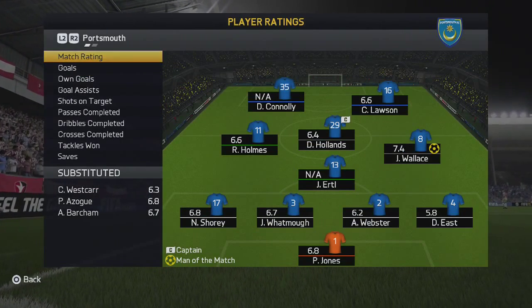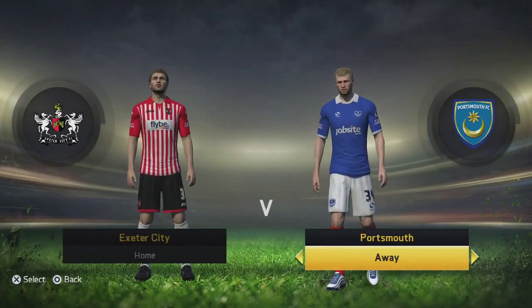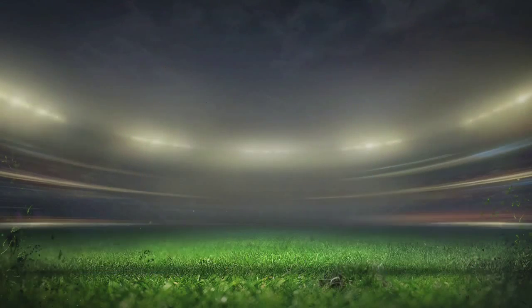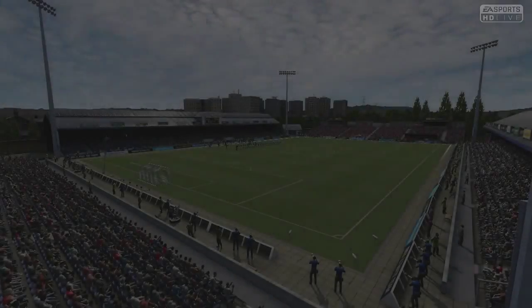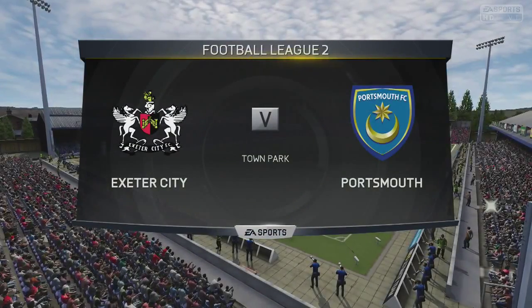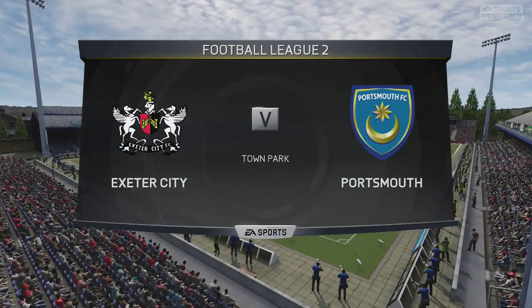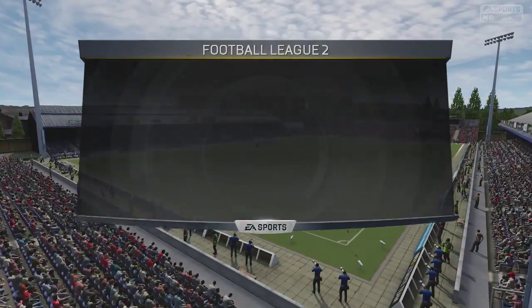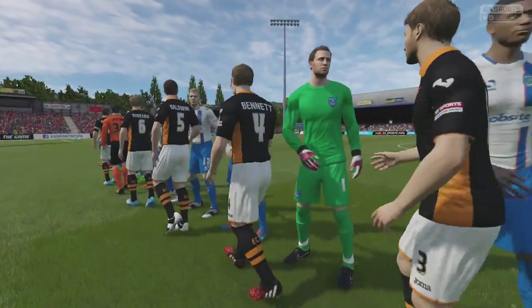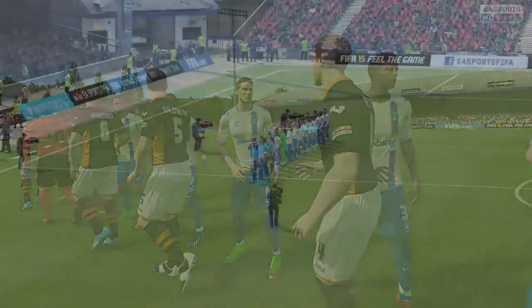Jed Wallace does actually get a man of the match. Ertu did come on in that game just to give our players a rest. It's always good to have players like Dunn, Ertu, Watmore, and Webster — players like them are really good to come on. West Carr, for example. They are the players we like to have in the squad as we can bring them on in the second half to ease the pressure, and they don't actually weaken the squad that much.